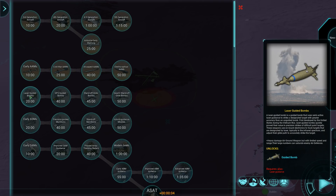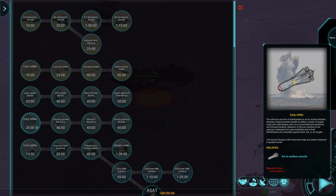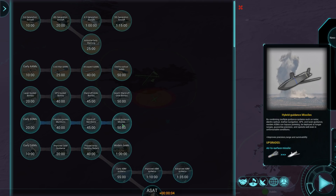We also need a payload to destroy various targets: laser-guided bombs, GPS-guided bombs, stand-off glide bombs, and finally swarm stand-off glide bombs. Keep in mind these take 50 minutes to research, so in a game lasting two and a half to three hours, getting the swarm stand-off glide bomb could take a third to half of your game time. The same goes for air-to-surface missiles — early ASM, precision-guided, stand-off, and hybrid guidance missiles.